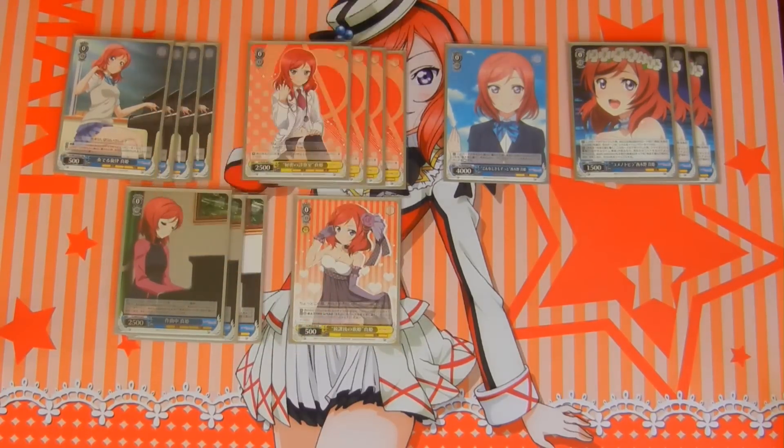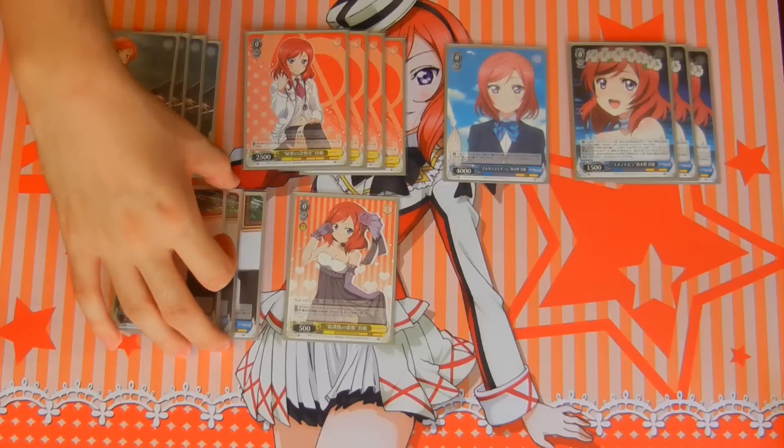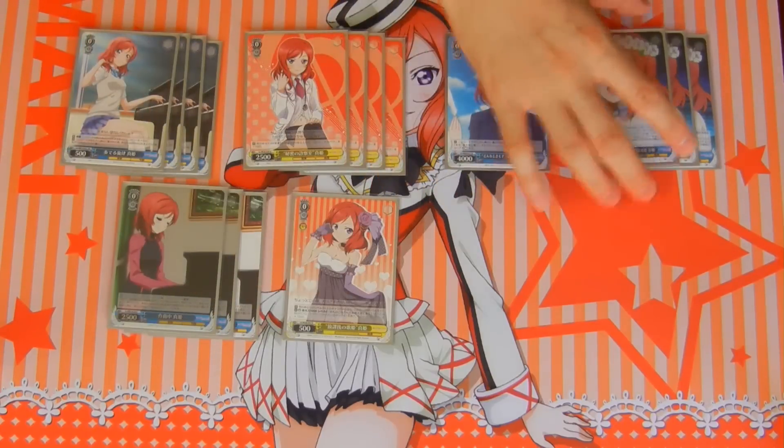Next up, I run one of these Makis because it's cute. It's a 0-0-500. What it does is it's a level 0 1k backup, which is lousy, and has another effect: if you have a level 3 character on the field, this card gains plus 1 soul. So it'll be a costless 2 soul if you have a level 3 out.